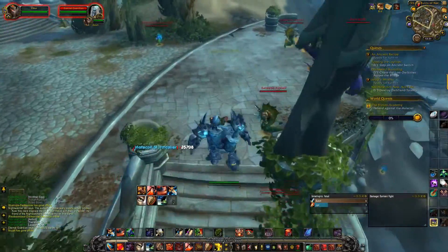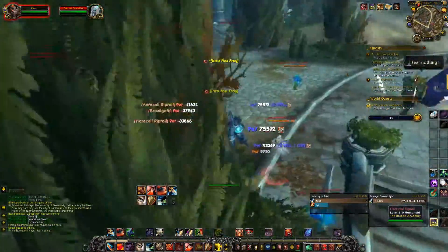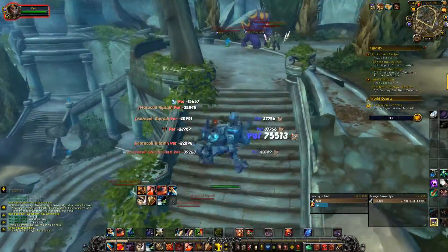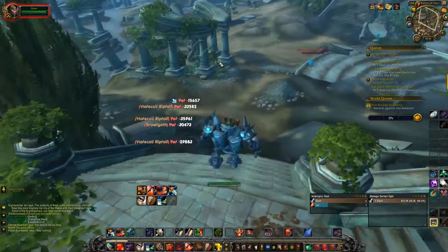So what we want to do, we want to kill all of these hatecoils and naga, I believe they're called. And they're actually everywhere, so let's get started. Just run down here and start. And we don't want to kill that because we just pulled a little boss and we don't want to waste time killing that.